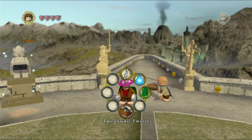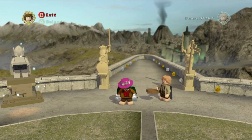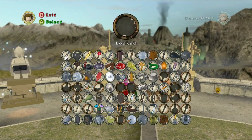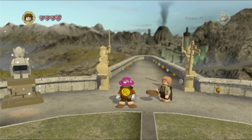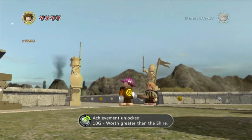The gloves are important because they actually cover both of your hands. Then we're going to put on something to go over our feet, then put on a piece of armor to cover our chest. And there you go — 'Worth Greater Than the Shire' unlocked!